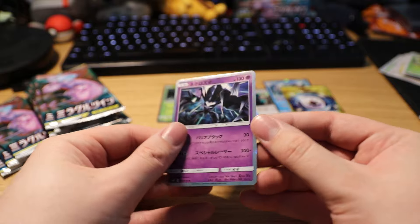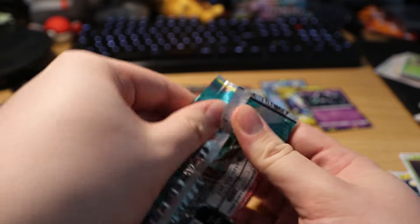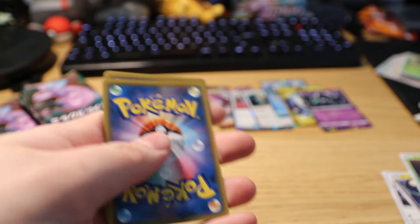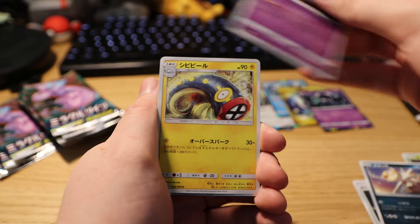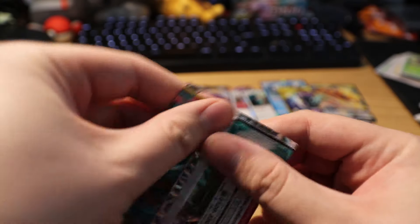We got a Tauros, Noivern, mushroom boy, and on the end we have a holo Necrozma. Necrozma hype, let's go! Next pack — we got a battlefield, we got a Scraggy, a Weezing, an electric eel, and we got a Dragon Eye GX.